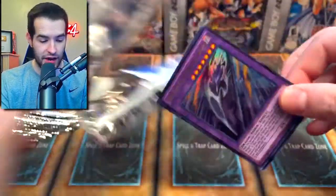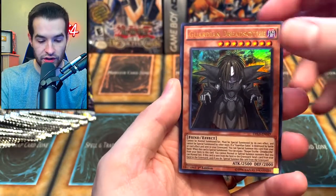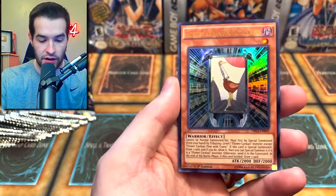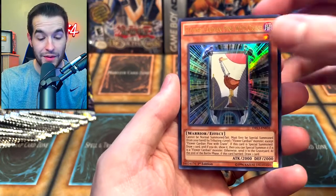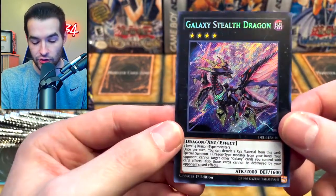Overall it's been a really good opening — pulling good cards in almost every pack, which is always really cool. Red Ice Black Dragon Sword, Guardian Dread Scythe, Flower Cardian Pine. And Galaxy Stealth Dragon — I don't know if this is great, but this card looks really nice.